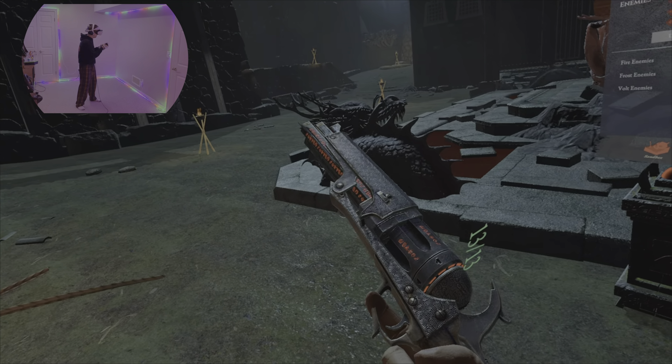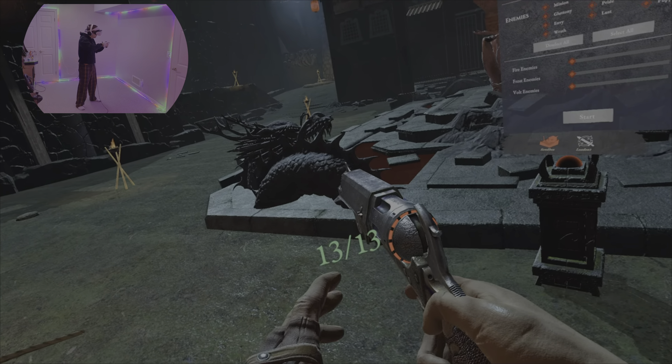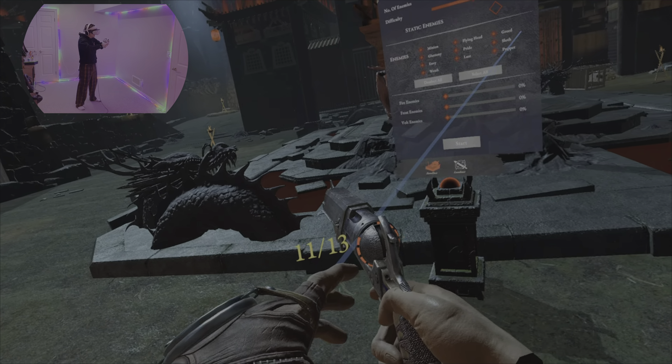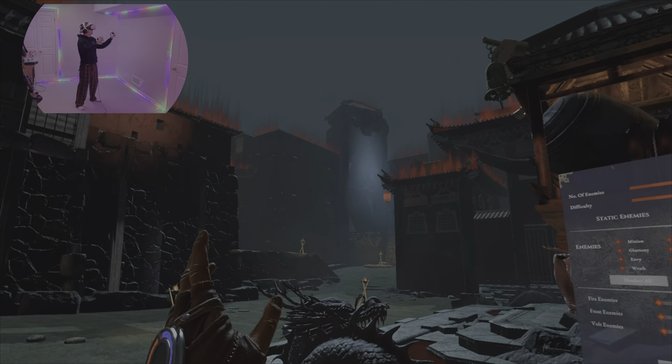Check the gun out before I begin. How cool is that? When you see these red dashes, you don't need to see the 13 out of 13 because I can see the amount of ammo right there - those little red bars. But I'm just showing you what it looks like with all the HUD elements on.